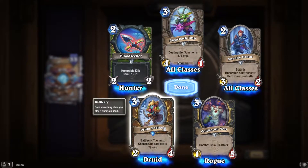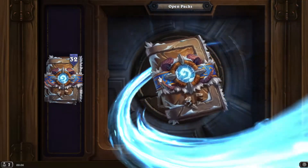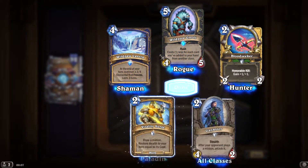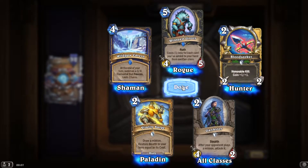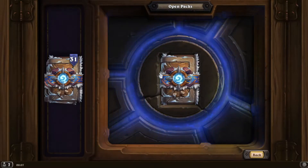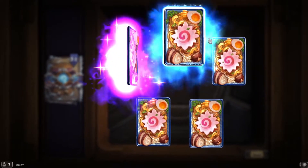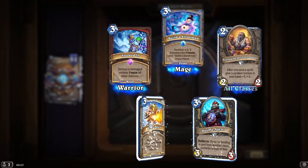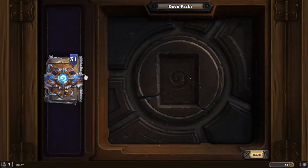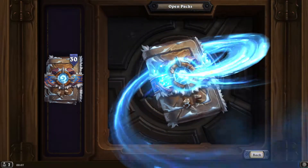Looking at the rares now: your next Choose One card costs two less. Interesting, not bad — it's kind of a pay-for-yourself tempo card, but do you really want to use the slot in your deck? That's the problem; you can have cards which effectively cost zero, but would you put a Tiny Fin in your deck in the current meta? Summon a 3/3 that freezes — interesting. Shuffling the rifts in here.